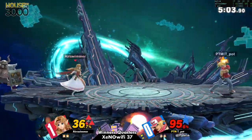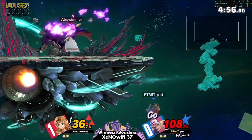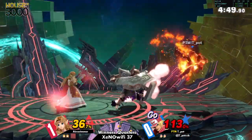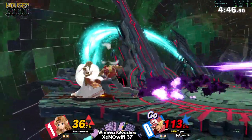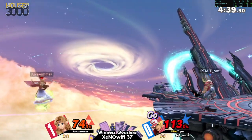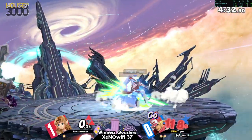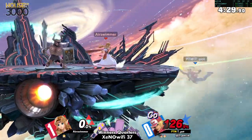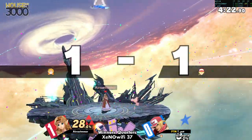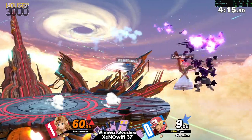Nice bait with the air dodge. You can see air swimmer trying to punish teapot really hard for anything coming out of the corner. At that point air swimmer should have waveskied or done some sort of out-of-shield option. That was a really good callout by teapot turning into the power dunk, because something air swimmer was doing from the corner a lot was jumping — so going straight for that was a good call.